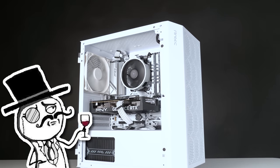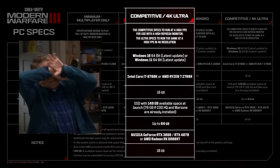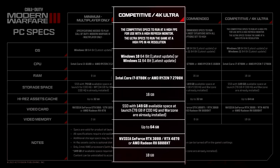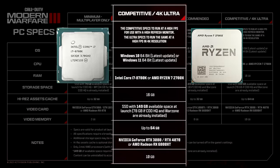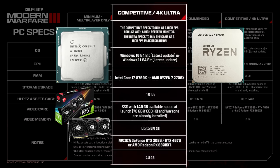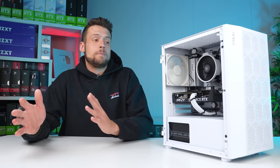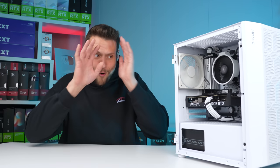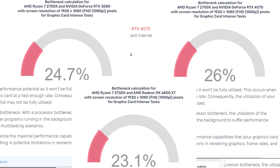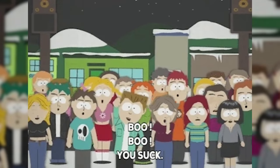If you want to spend more money for higher FPS, definitely don't look at these recommended competitive settings because it's a terrible build again. The CPU is upgraded to a very outdated i7-8700K or Ryzen 7 2700X, paired with an RTX 3080, RTX 4070, or RX 6800 XT. I don't have a problem with those GPUs — for a competitive gamer I'd recommend all three — but you absolutely cannot pair them with a 2700X. The bottlenecks are even worse, and whoever at Activision is making these recommendations should be fired.